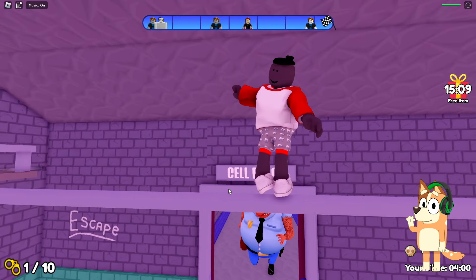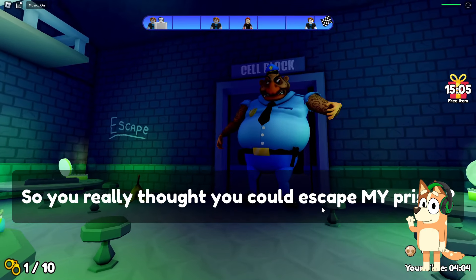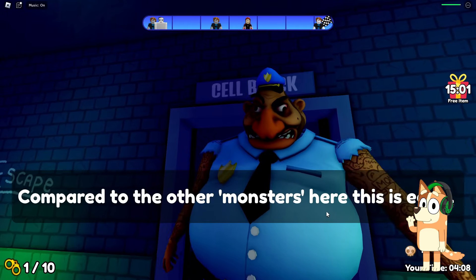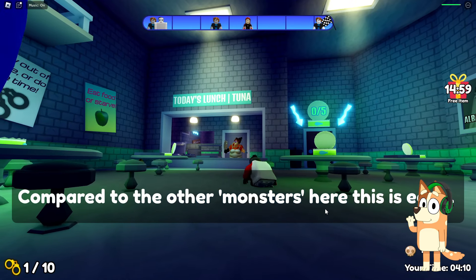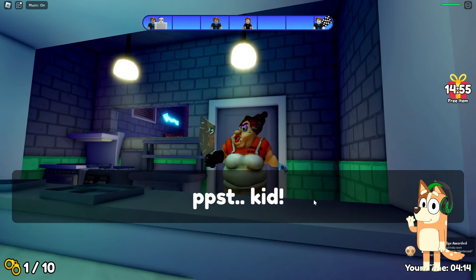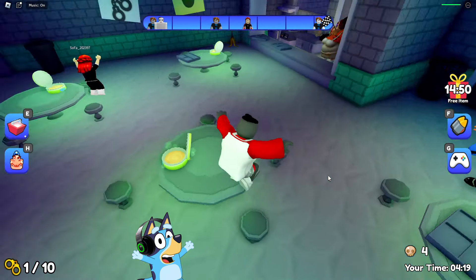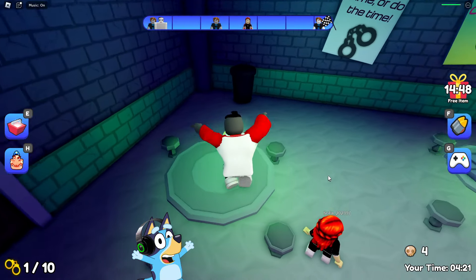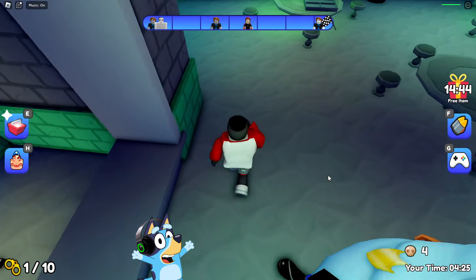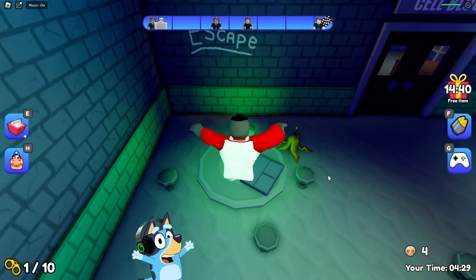We need to get out. Oh no, we fell down. But it looks like it was meant to be. This prison warden came running here, and it looks like he will be running after us now. But this prison cook will help us. She said that if we remove the garbage from all her words, she will open the secret door for us. So let's do it. It would have been much easier if there hadn't been a huge fat policeman running after us. Because of his huge belly, he moves quite slowly.